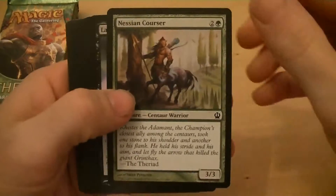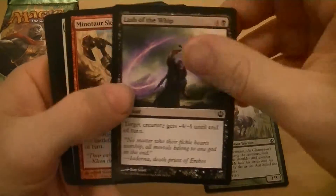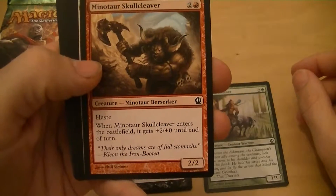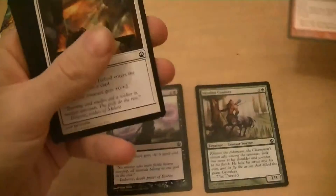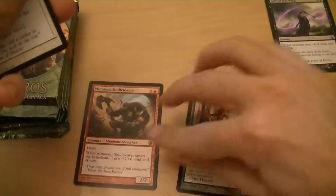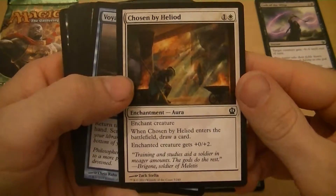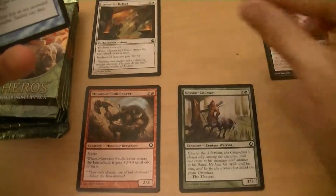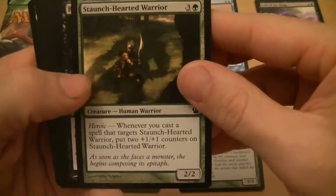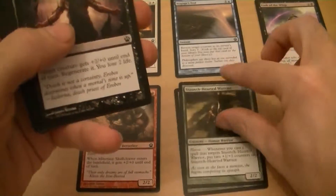Pack number one: Nessian Cursor, a 3/3 for four. Lash of the Whip — target creature gets minus four minus four, good removal. Minotaur Skull Cleaver — three mana for a 2/2 with haste, when it enters it gets plus two plus two for the turn, I like that card. Chosen by Helios — when it enters draw a card, creature gets plus one plus two, I like drawing cards. Voyage's End — you can bounce something and scry one.